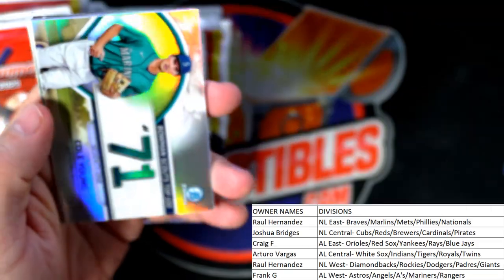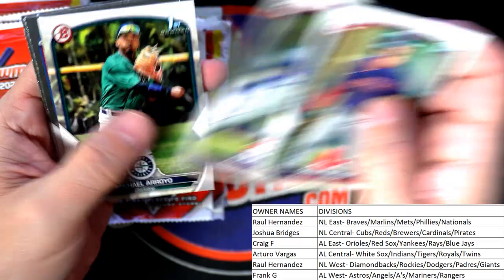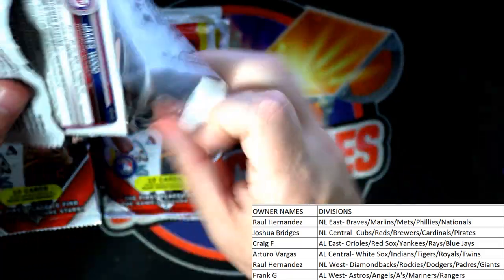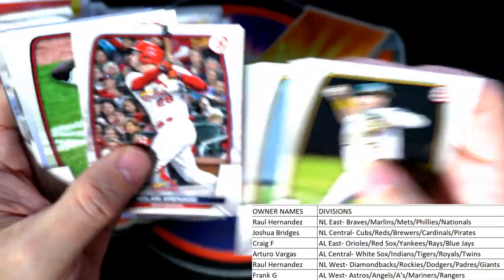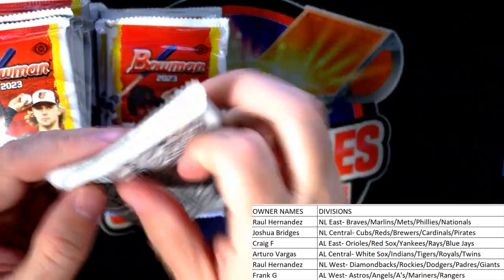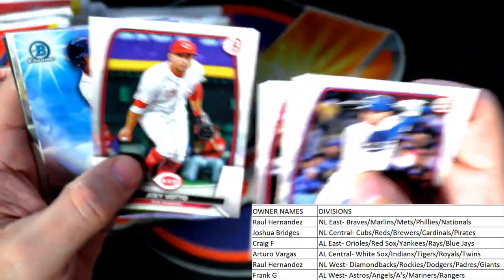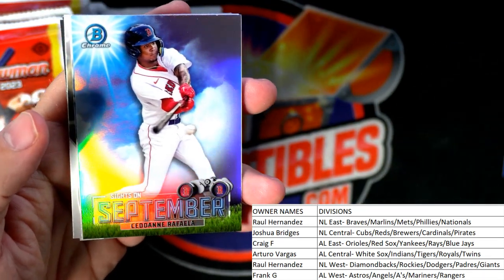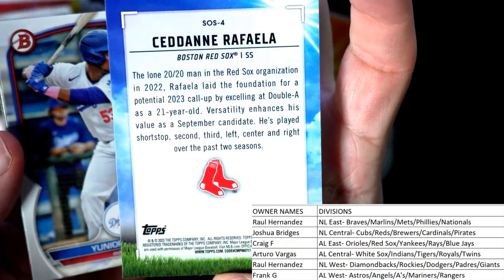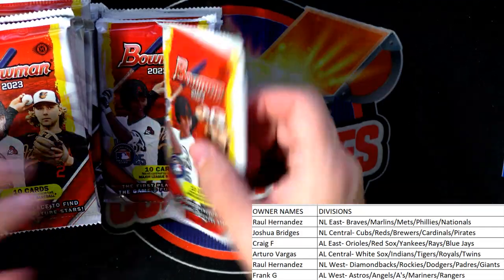Bowman Scouts Top 100 — Cole Young, Mariners, American League West — Frank G, that one's coming out to you. Spencer Jones, Yankees, American League East — going out to Craig F, first Bowman card there. We got a September card — Red Sox, American League East — going out to Craig F. That's a Sedane Raffaella. Blaise Jordan first Bowman — that's cool.